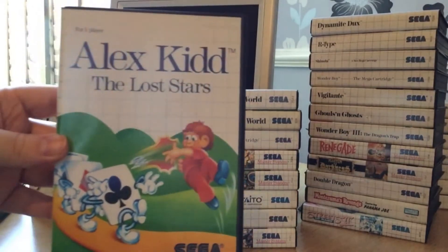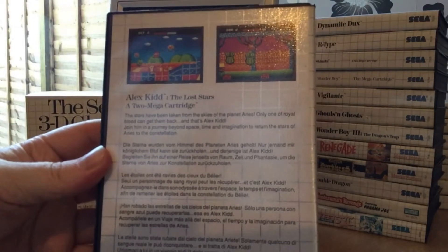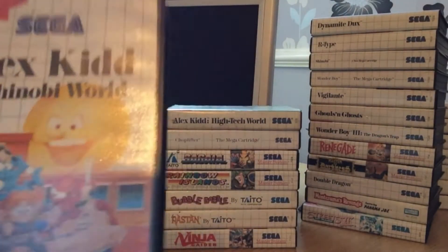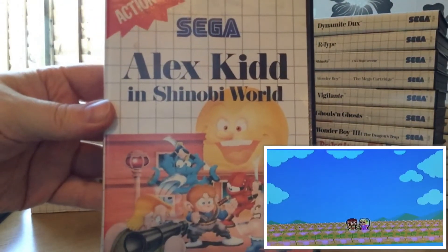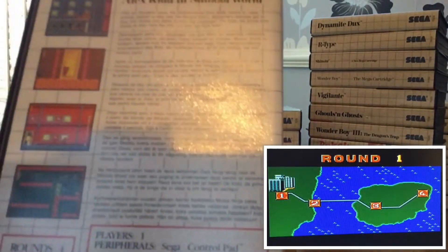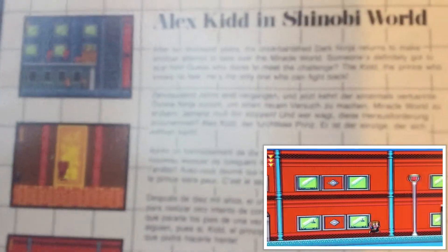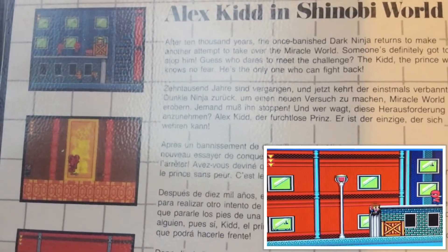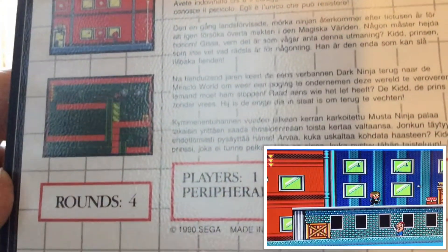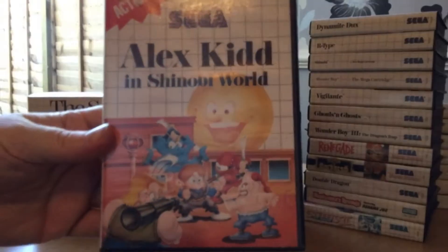Who doesn't know Alex Kidd? This is Alex Kidd: The Lost Stars — one of the weaker games in the series, not a game I've played a lot of. But this one really is a great Alex Kidd game and it's in my top 10 — thumbs up — and that's Alex Kidd in Shinobi World. I love Shinobi, I love Alex Kidd, combining the two makes a great great game. I love how Alex Kidd is set in the Shinobi world and it works really really well. It's not a very long game and can be completed in an hour or two, but it's really really solid. Highly recommended.